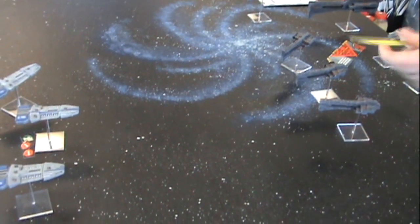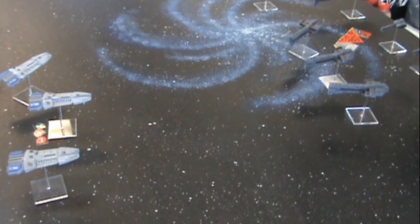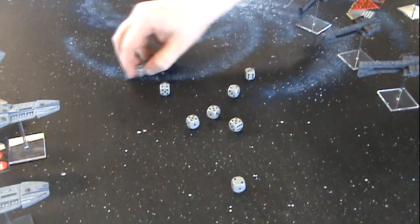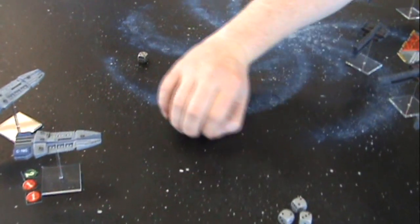When firing any of their weapons, players may decide to link the fire of multiple ships instead of firing them individually. To link fire, the player chooses a main ship to fire from as well as any number of secondary ships. The main ship adds all of its dice to the pool, and each secondary ship adds half of theirs, rounding down. All of these dice are then rolled together as a single shot. Linking fire gives the advantage of getting more dice, but fewer shots.